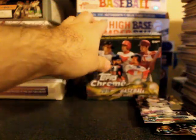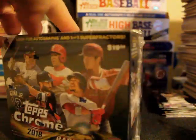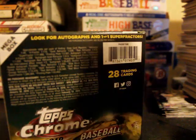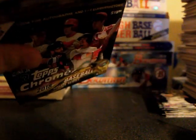Mitch Haniger All-Star Game and another All-Star of Charlie Blackmon. Alright, next box — not a bad start, and a nice low number card. I mean, 50 is considered mid-low. Pretty solid.